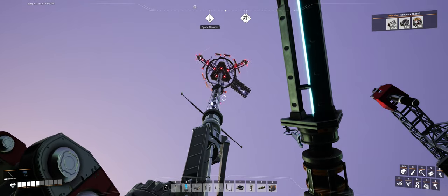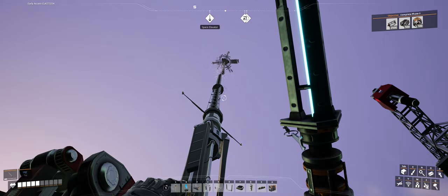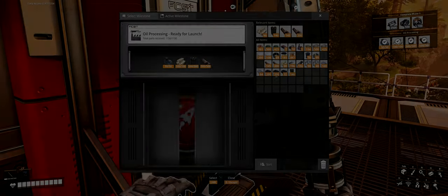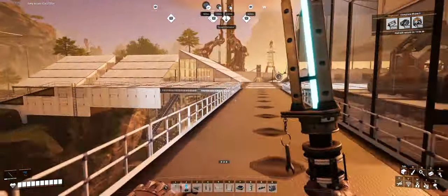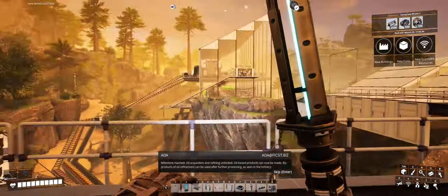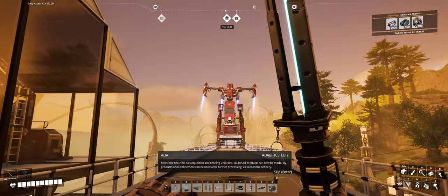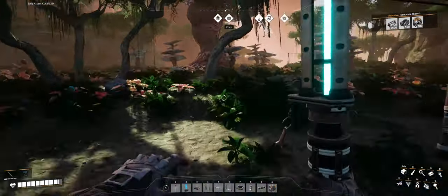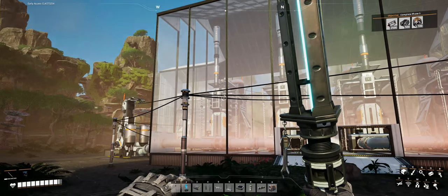Ahoy gamers and welcome back to Satisfactory Saturday. In this episode we finally find out how to decorate and repaint our structures, so we do a bit of remodeling. We finally finish the space elevator task, unlocking new things we can do in the hub. With that we instantly unlock the ability to extract oil from the ground. We build a small refinery, but the refinery is too powerful and we need to build more power generators — that's next episode's issue. So without further ado let's jump on in.